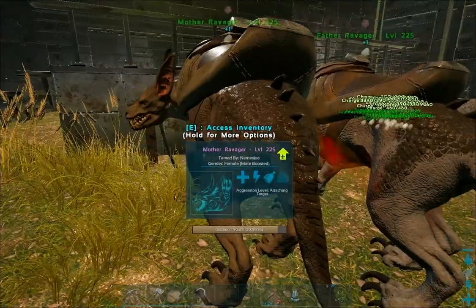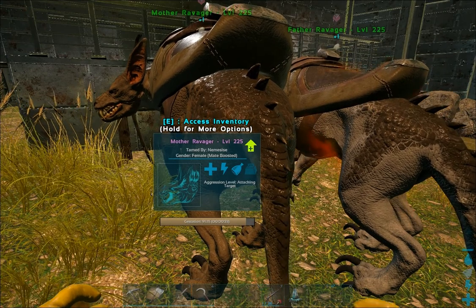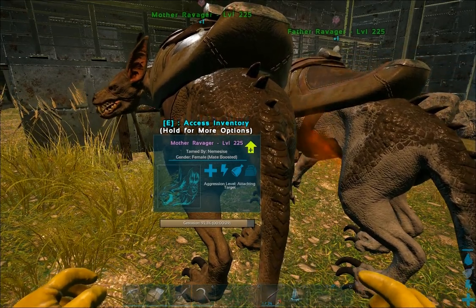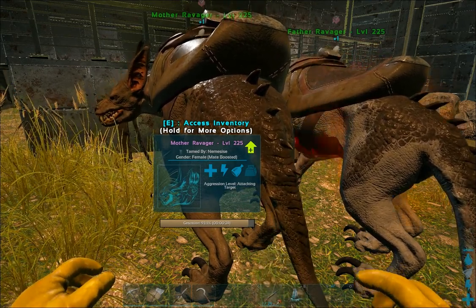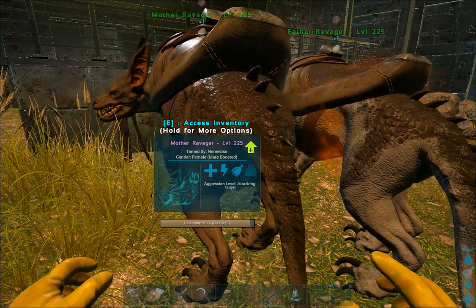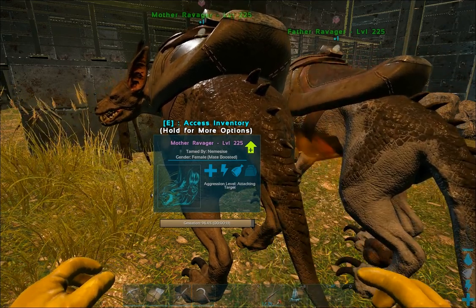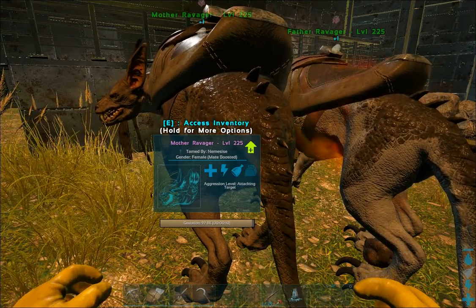Just waiting for the baby to pop out any second now. Come on baby, come on mutation! What color mutation do we want? Want a blue one? Maybe a red one, maybe even green. I'll be happy with blue or red — green's fine too.